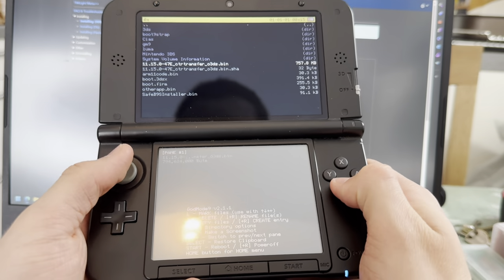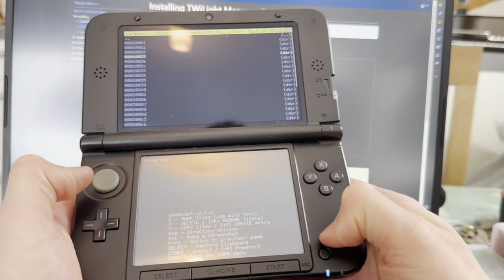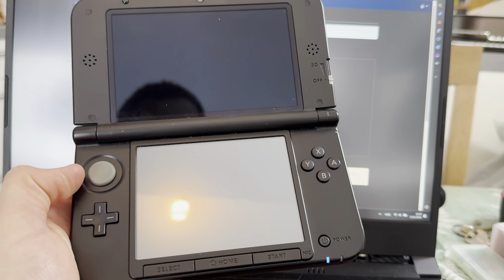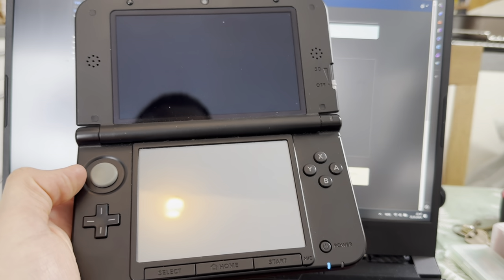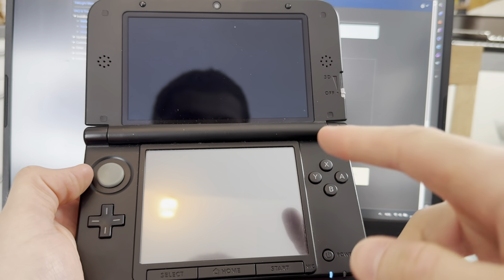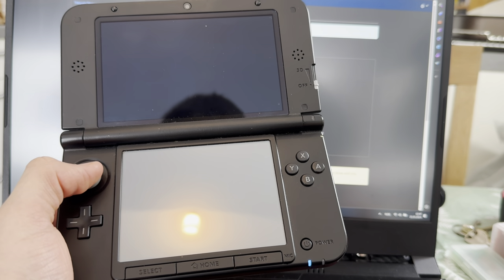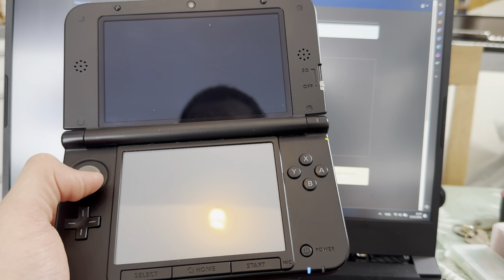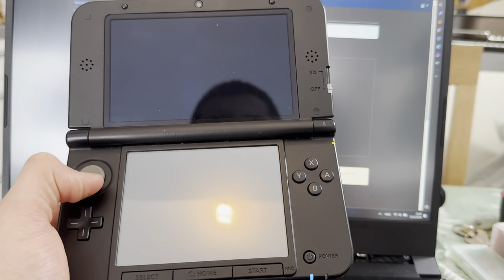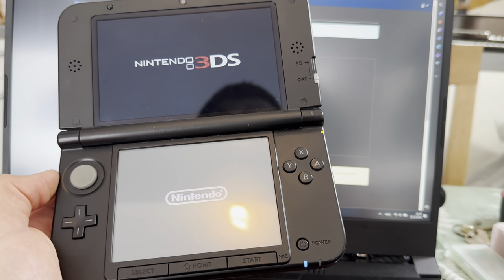And boom, that is now done. Going to do one thing so Pokemon games and big games work. And boom, that is done. This is actually almost the end of the video. I just need to install FBI, make DS games work, update it, and it's done. Then I'm back to the other video to end that one.